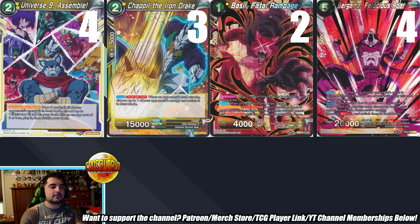Bergamo became insanely broken with the new extra card — Power of a Super Saiyan — especially combined with Bojack untapping energy at the perfect amount for it to come out. Carlos calls it borderline unfair, noting opponents must always respect it. He had to cut one Basil to manage his 52-card deck count, but considers four Bergamo an absolute staple now.